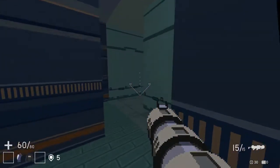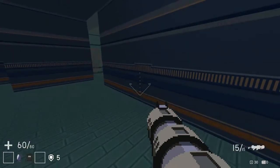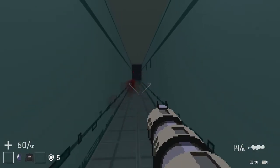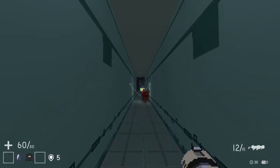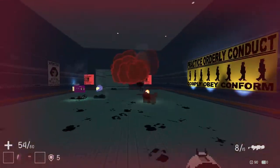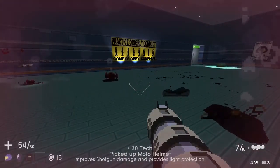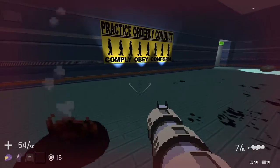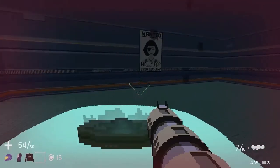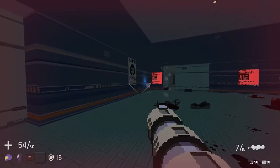Let's try the rocket launcher. Let's keep shooting rockets in here — oh, there's people behind me. We did get like a biker helmet. I can see text popping up in the bottom middle of my screen, but that's the one part of the screen I can't see.